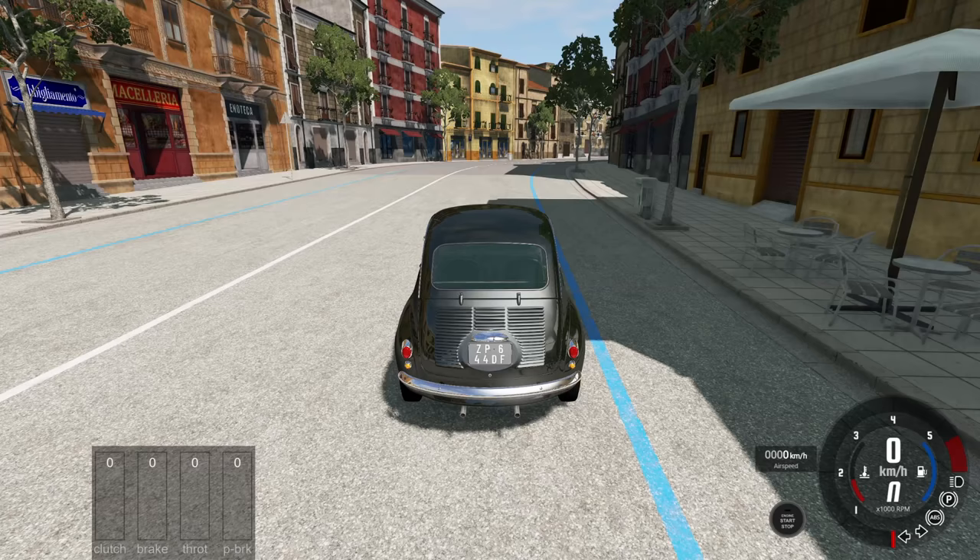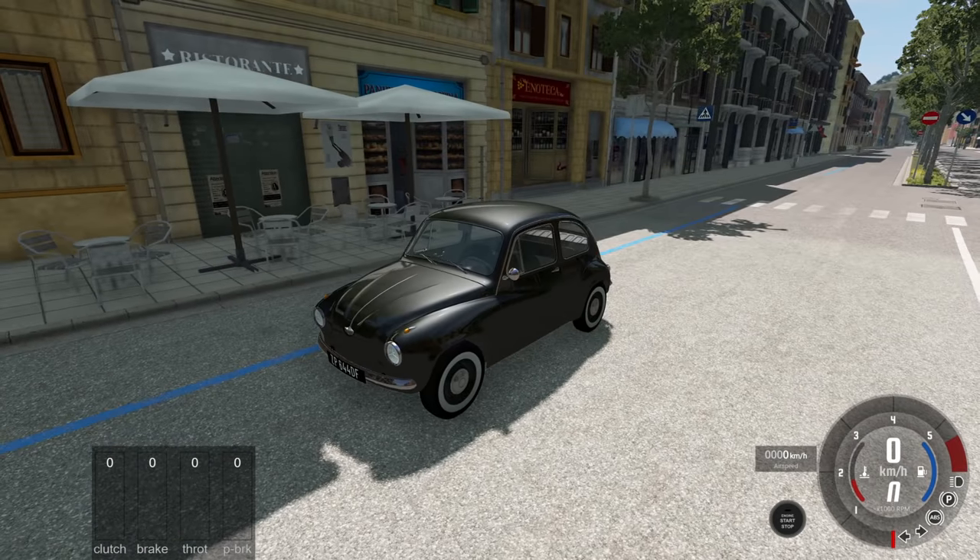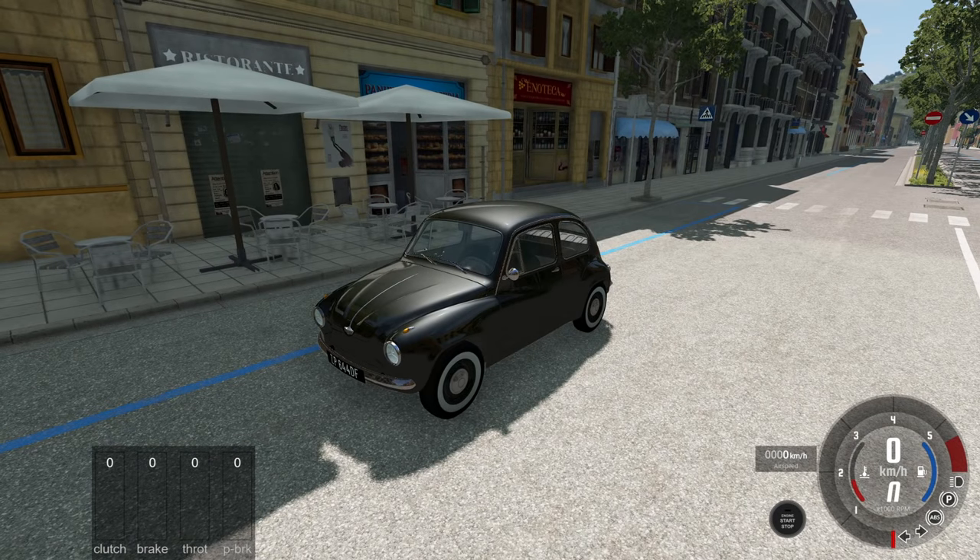We're going to be starting off really basic here with a Fiat 500, which will hopefully be easy enough for me. Down here I have the pedals so you can see what I'm doing. Stuff like the parking brake is literally just a button, but the clutch you can see how much I'm engaging. The brakes take a lot of effort to push down with this setup, and the throttle is obviously just like that.